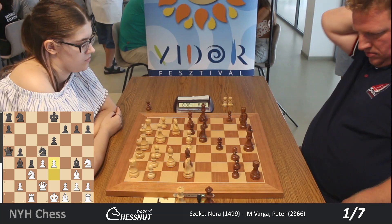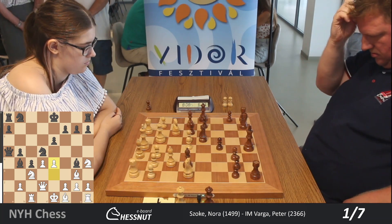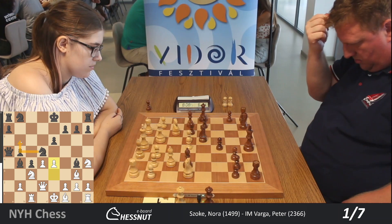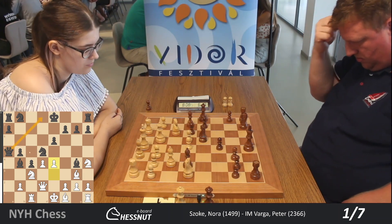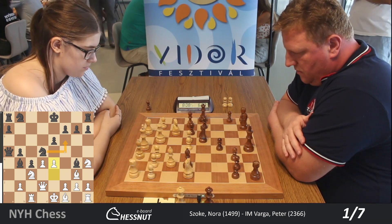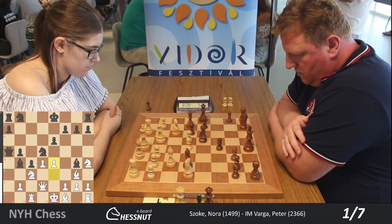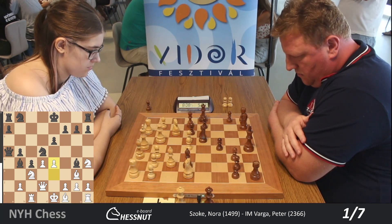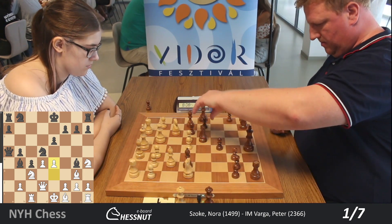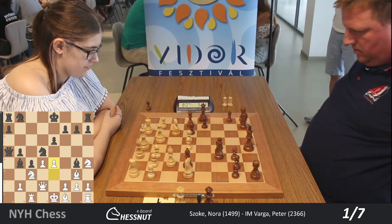He was about to move the knight but suddenly changed his mind — probably he saw other options than Nb6. Maybe he is thinking about Nf6, because if Black played Nb6, that would block the queen from retreating. So he might consider Nf6 — not only to keep the queen open, but also to create a threat of Nxc4 attacking the pawn. And he plays knight f6.